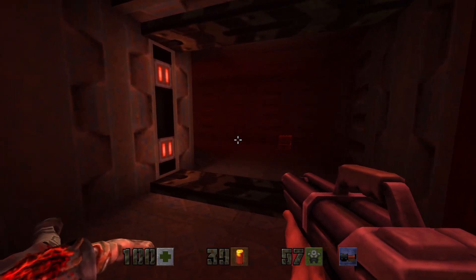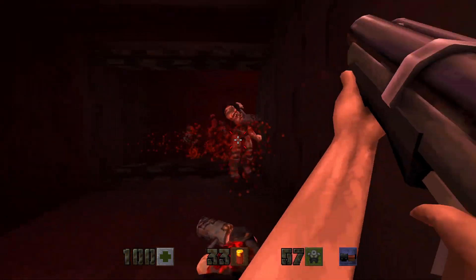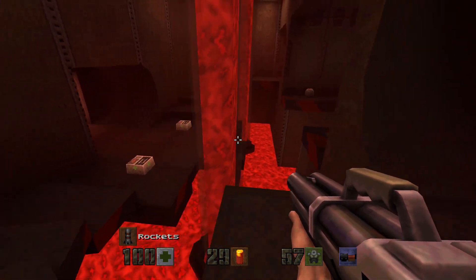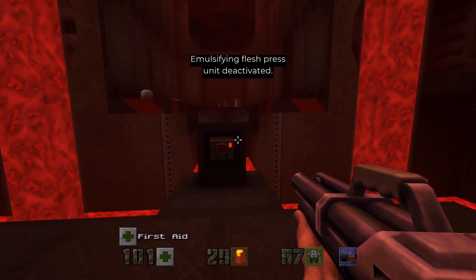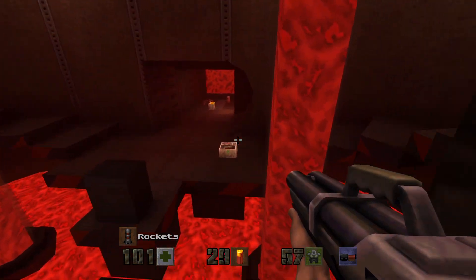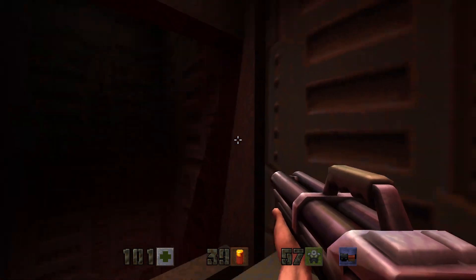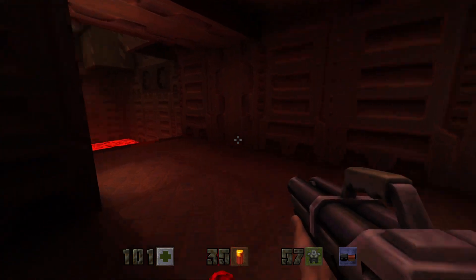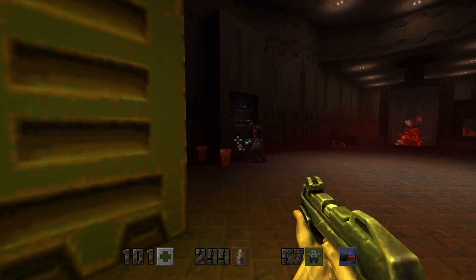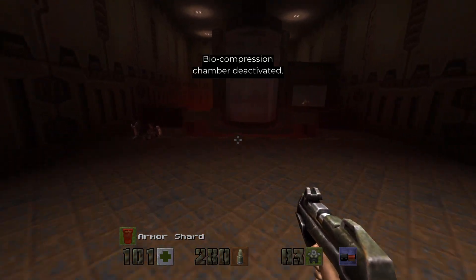Hey there guys. Emulsifying flash press deactivated. Now we go here. Press this — compression chamber deactivated.